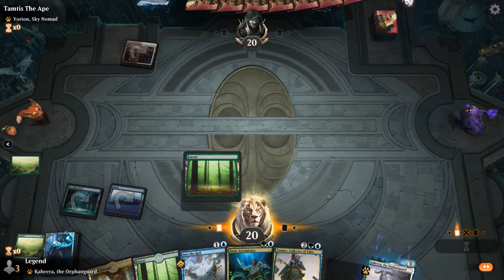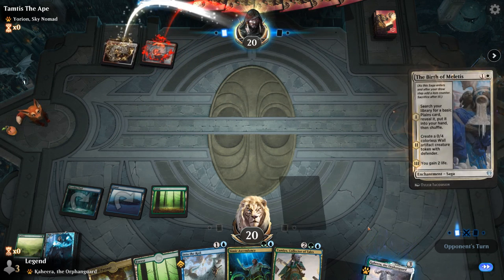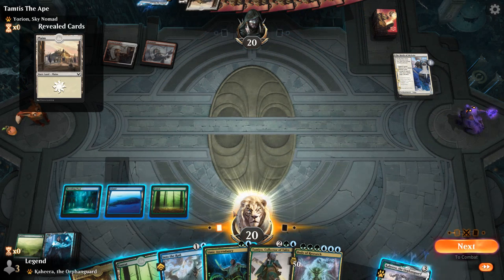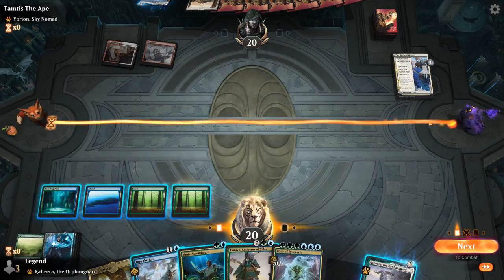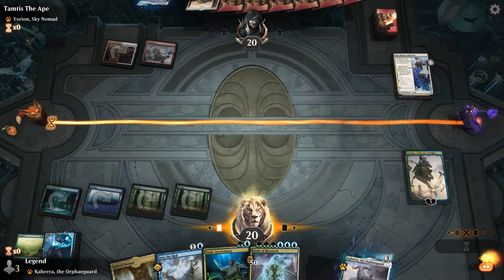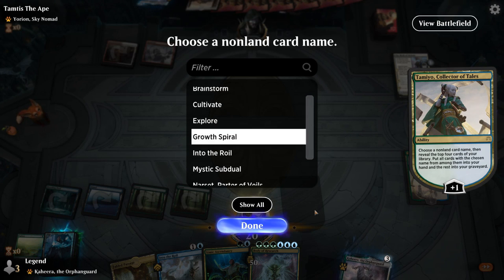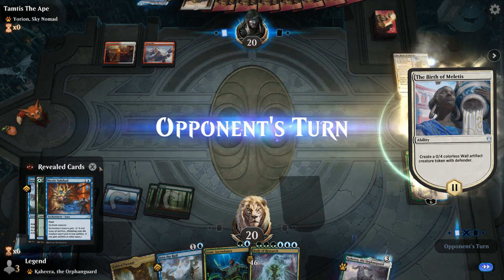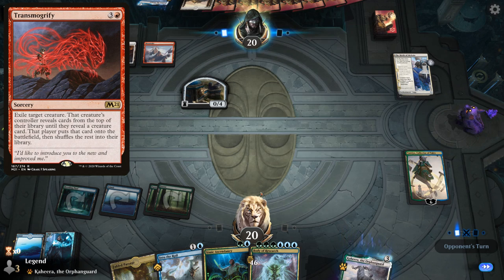We get to play turn three Taimyo, which can plus and look for Body of Research. Let's play Taimyo and plus — we could go for Growth Spiral, which we still have four copies of in the deck. Next turn we could play Ascendancy plus Growth Spiral. Our opponent could be a Transmogrify deck, trying to turn their wall into a more threatening creature. We see Thrilling Discovery and Dragon's Approach in the graveyard — our opponent is a Dragon's Approach deck.